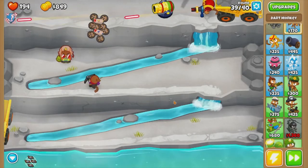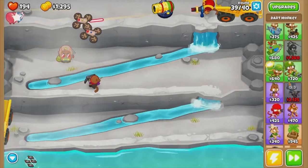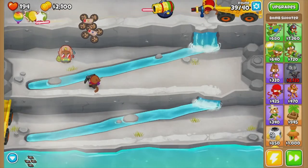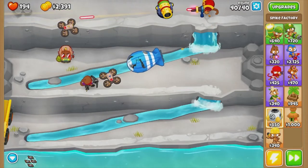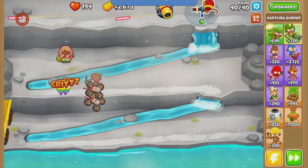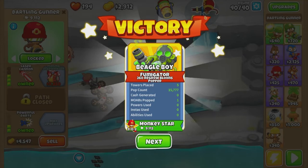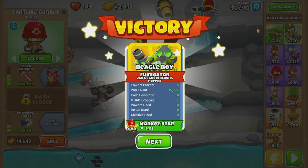Free 150 cash. I'm sure this strategy would work on medium, but you might want to get a few extra recursive clusters and a super monkey. What I didn't know is that the MOABs come from the other side on the top — up here — instead of coming from where all the bloons come from, they come from the other side. Just so you guys know, in case you ever play this.